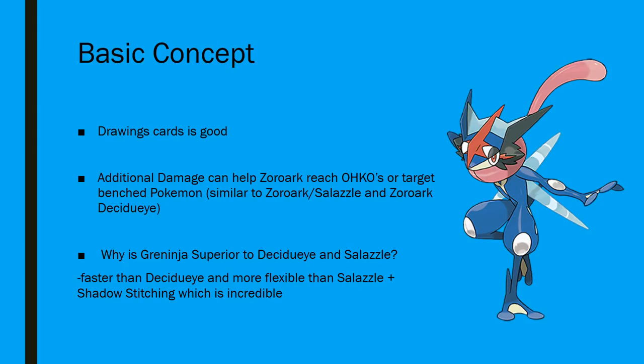And on top of that, we also gain Shadow Stitching. Shadow Stitching is a bonkers attack. That's one of the main reasons why people have gritted their teeth and continued to play Greninja. No matter how inconsistent it is, at the end of the day, Shadow Stitching is insane. It's still really good against opposing Zoroark decks. It's also very good against the new Malamar stuff and a bunch of other ability-type decks as well. Really, really just Shadow Stitching is OP.